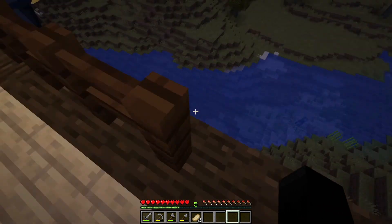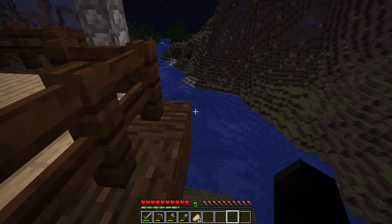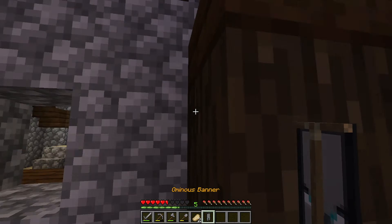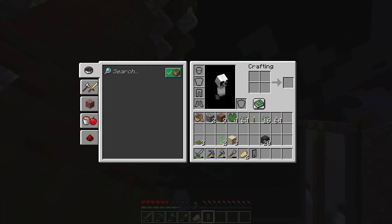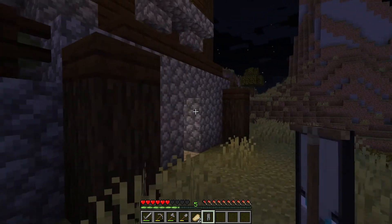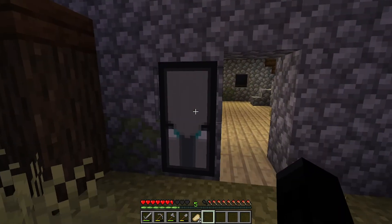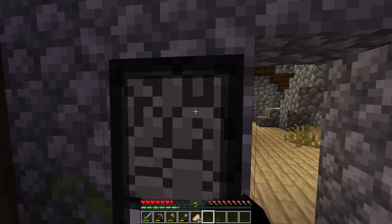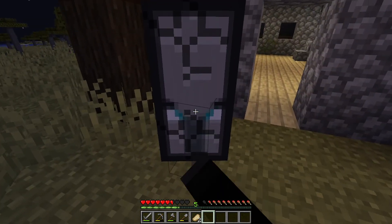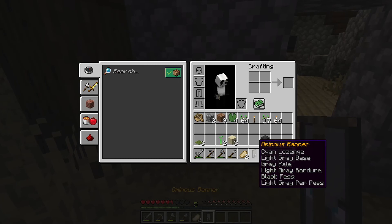There's a little banner down here — what is that? Oh, here we go — I got an ominous banner! Oh yeah, ominous banner. That was the riskiest jump ever. I'll keep this on me just in case.